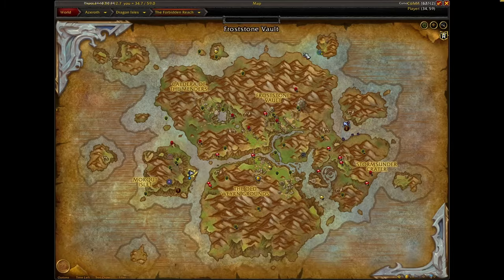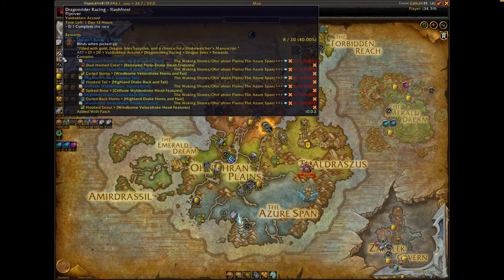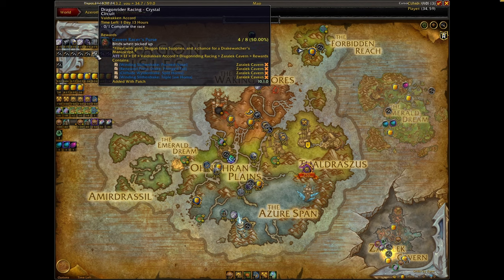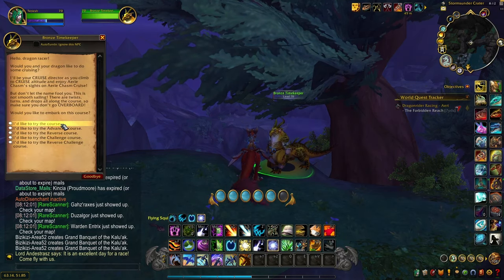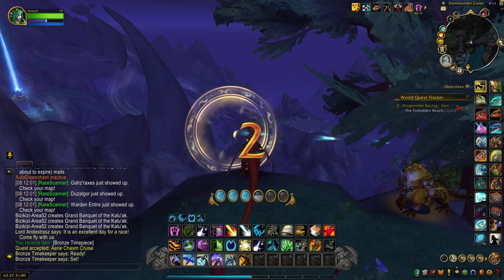So first and foremost, if we go ahead and take a look at the map, the first thing I want to talk about are the Dragon Rider Racing quests. These are all over the Dragon Isles — currently there are nine of them up, and they each give the Dream Racer's Purse, which is filled with gold and isle supplies. These bags contain anywhere from 500 to about 550 gold on average, and they're super easy to do. You just literally have to come up and try the course. You don't have to do anything special, and you don't even have to get a good time — all you have to do is finish the course itself.